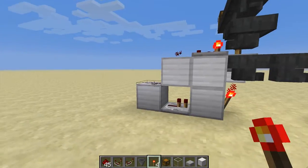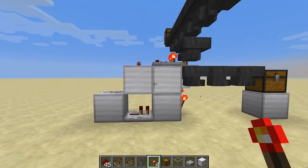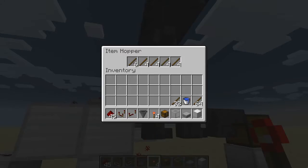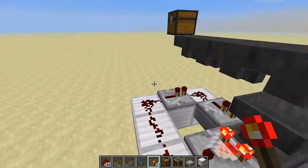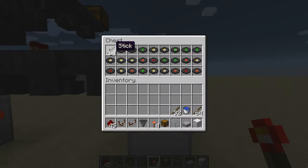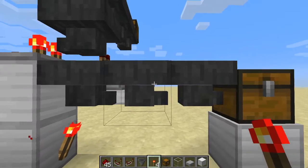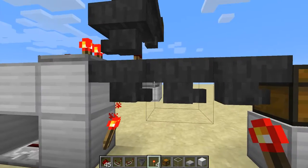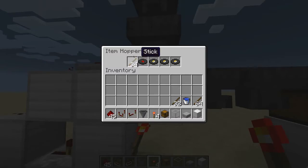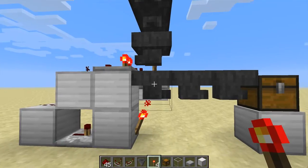So, looking from here, this looks familiar, right? This is basically the usual item sorting setup. We are going to sort sticks here. But now, what happens if the chest where the sticks are stored is full, the hopper is full, another hopper is full, and this one close to full — what happens if this fills up?